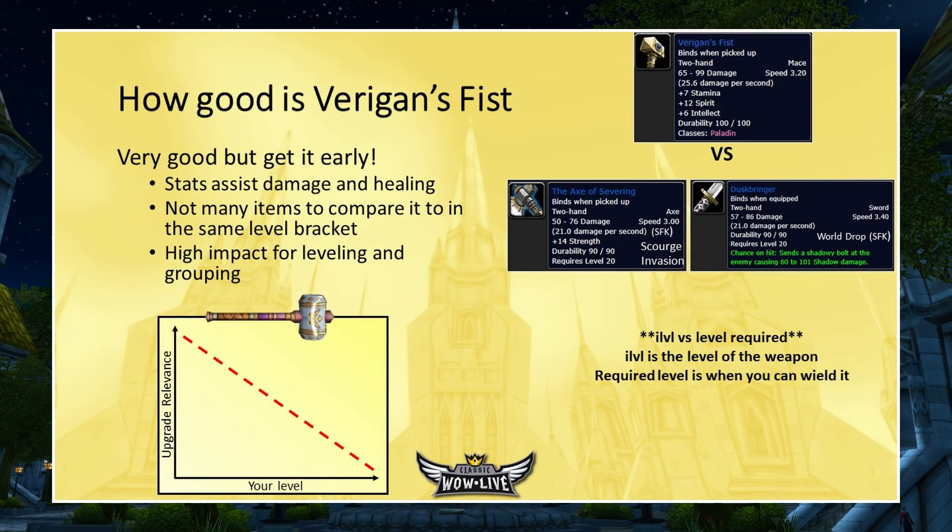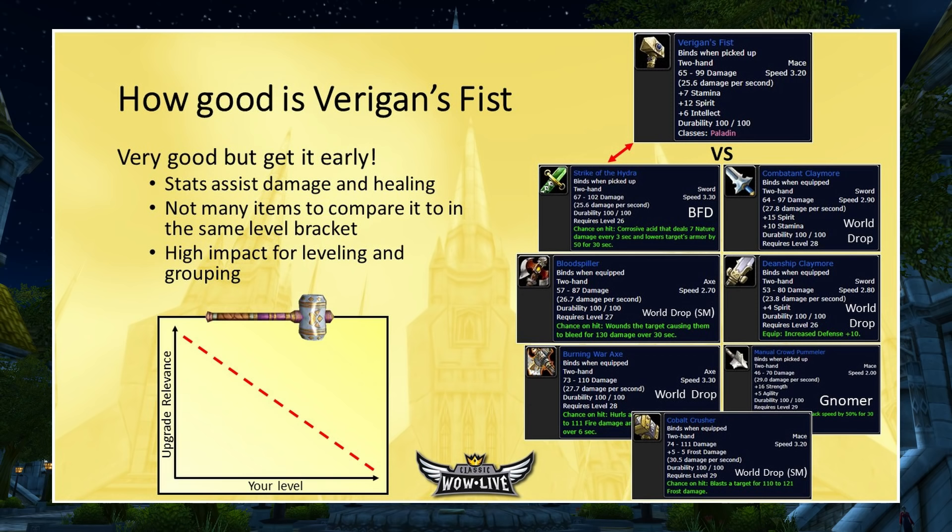Compared to items closer to its actual quality, the Strike of the Hydra is a direct comparison — both are item level 31 equippable-at-26 weapons. But the Strike of the Hydra requires killing the final boss in BFD and is only a chance to drop, and you actually have to be level 26 to wield it. You can wield Varigan's Fist as low as level 20. Many comparable weapons are world drops or boss drops — not guaranteed. Varigan's Fist, as long as you complete the quests, is guaranteed. That's why it's so important to grab this weapon as early as you can.